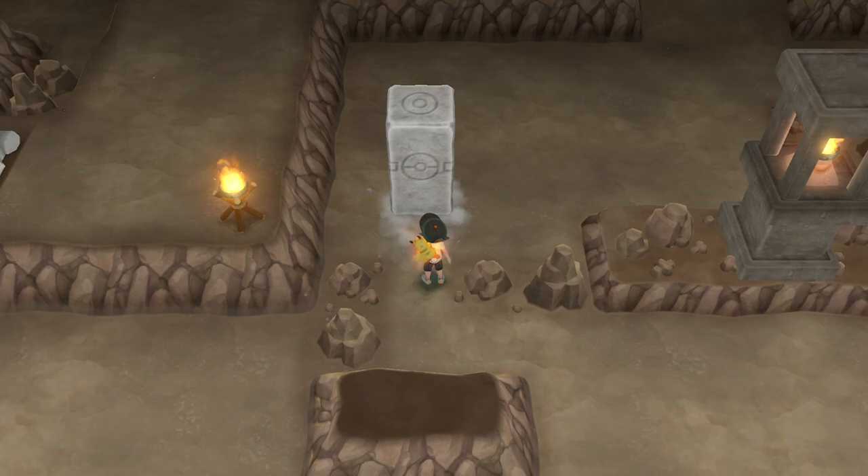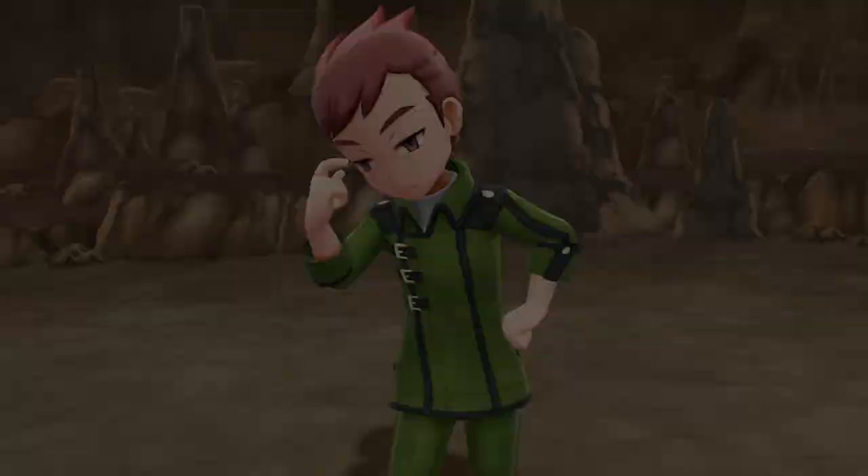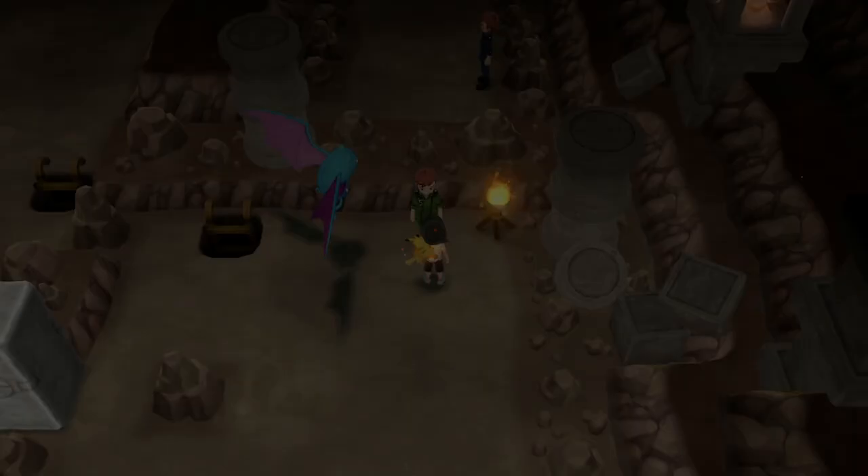Go down the ladder and proceed to the second floor. Back on the second floor, make your way to the bottom of the room where we find our new boulder and push it all the way to the left onto the button. Move past the barrier, defeat the Pokémaniac, and head up the ladder. Up the ladder we find a coach trainer that will reward us with TM 39, which is Outrage.